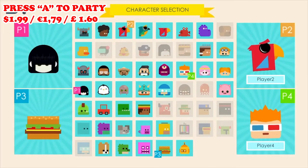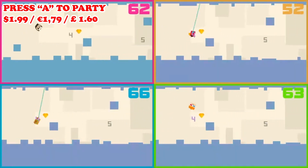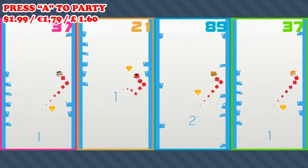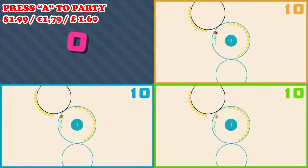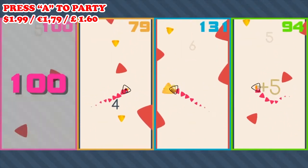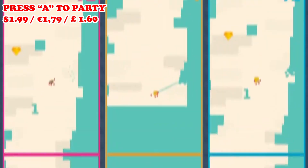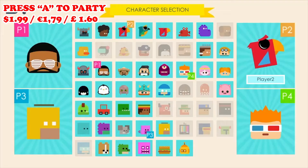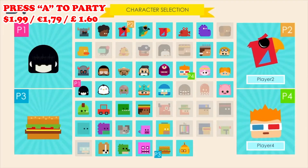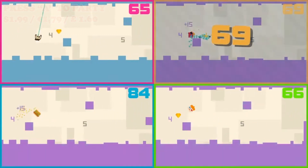Next we have Press A to Party at $1.99, running till December 22nd. This is a casual arcade-style game you can play alone, but it's primarily best picked up as a party game. It's also perfect if all you have is a pair of Joy-Cons, because as the title suggests, all you need is the A button. You can play six distinct games each with their own challenges, such as sling on a rope, dash up a tower, or jump through hoops. With up to four-player versus split screen, this can be a fun low-price party game.